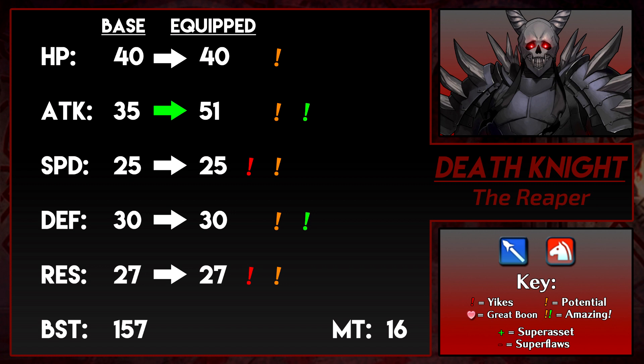His HP is pretty solid, but his speed is bad. 25 speed is not good, but you can try to make something out of it. His Lance does give him some speed, so maybe — not recommended, though. His defense and res are somewhat close; he's got decent mixed bulk. His defense is good, but I'm not sure if it deserves to be called amazing. It reaches the good threshold, but not the great threshold. His BST is in line with recent Lance Cavaliers, meaning he has higher BST compared to launch units.